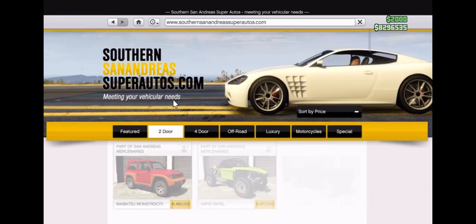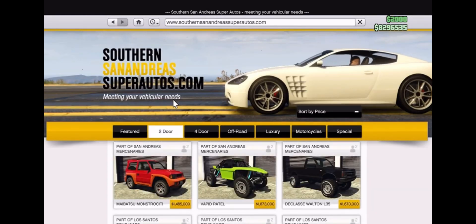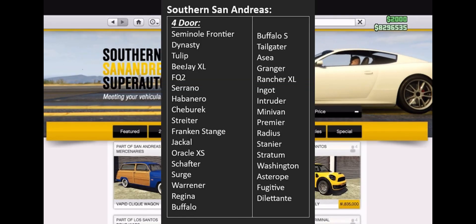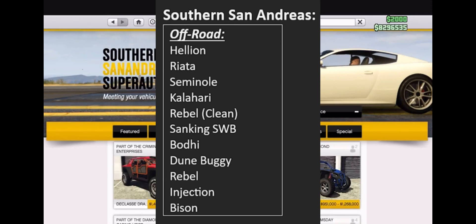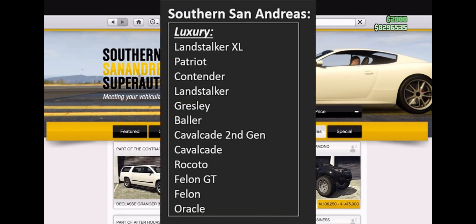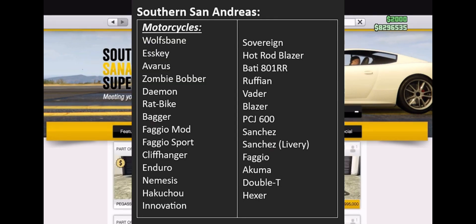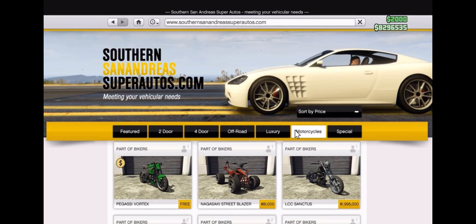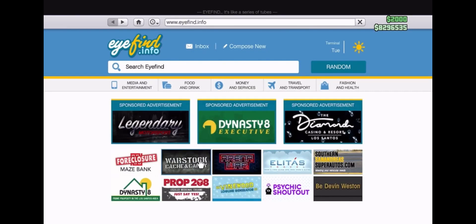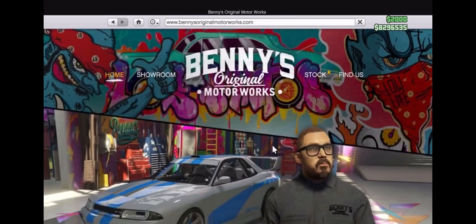Moving on to the Southern San Andreas website, which is where a lot of cars have been removed: 32 two-door vehicles removed, 33 four-door vehicles removed, 11 off-road vehicles removed, 12 luxury vehicles removed, and 27 motorcycles removed. These are seriously big numbers — especially 53 two-doors. And we have six vehicles removed from the Warstock website.